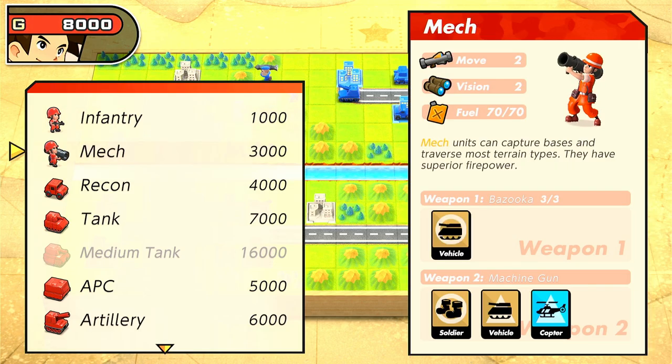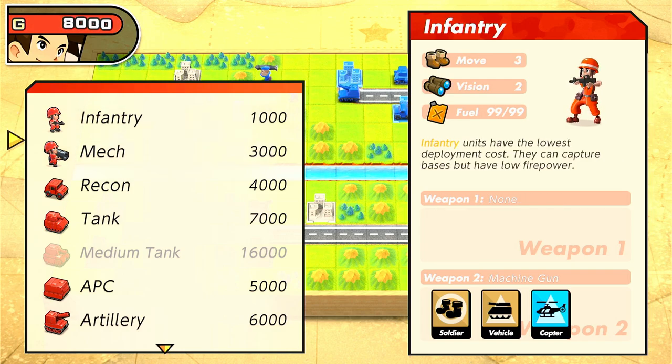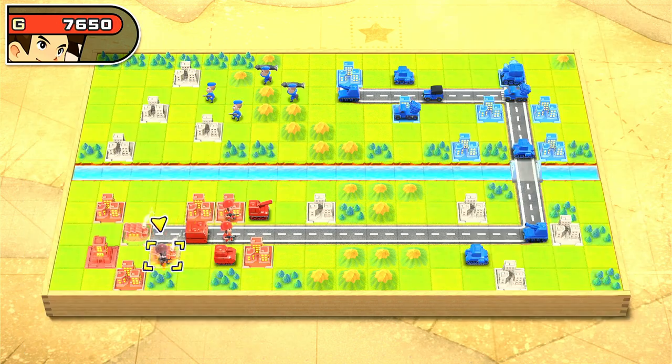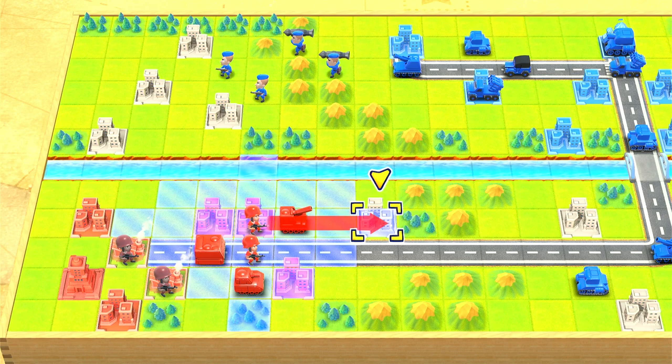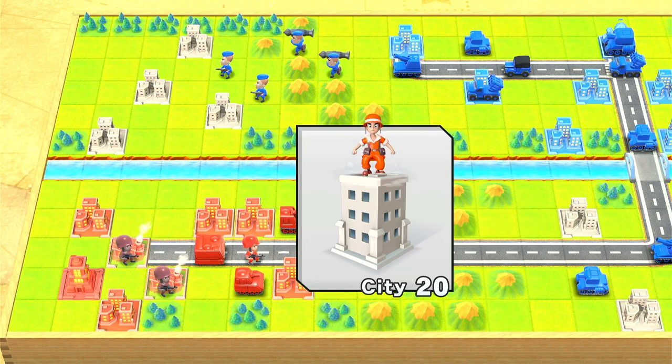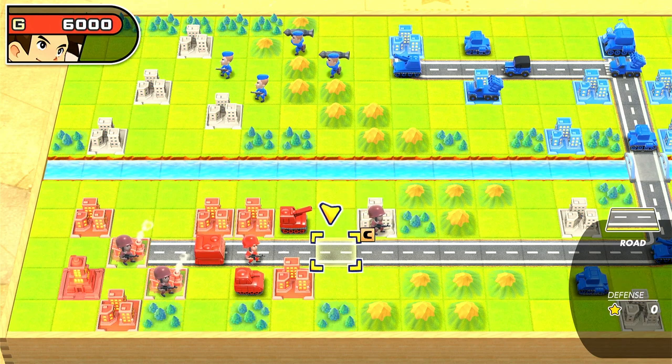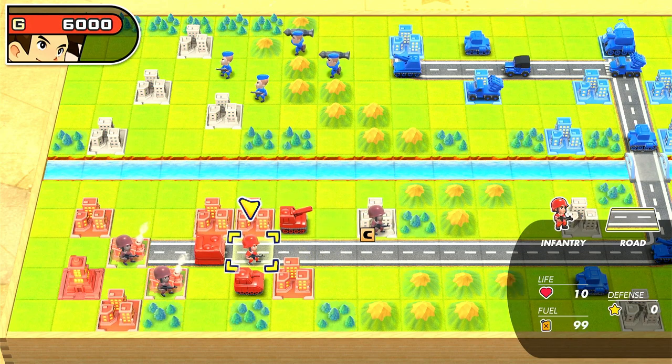So what do we want? Do we want infantry? Do we want mechs? Do we want tanks? I'm going to make some infantry — we'll just keep it simple. We'll just go for capping, you know? We're just going to jump on these cities. We're trying to make a demani. That's what we're trying to do.